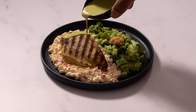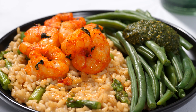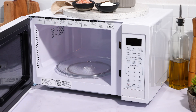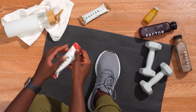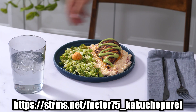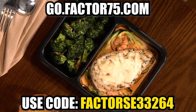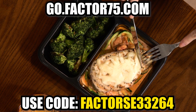Which, in my opinion, sounds like what every gamer needs. Factor cuts out the stress of meal planning and extensive prepping, so meals come together in minutes. And if you're the type of person who can't really eat the same thing day in and day out, Factor has a timeless and delicious menu which is updated weekly and includes over 27 meals and over 34 add-on options. Use our special link on screen or in the description, or go to go.factor75.com and use the code FACTORSE33264 for 50% off your first box. Thank you to Factor for sponsoring this video, and now let's get back to the top 10 most overpowered guns in Call of Duty history.